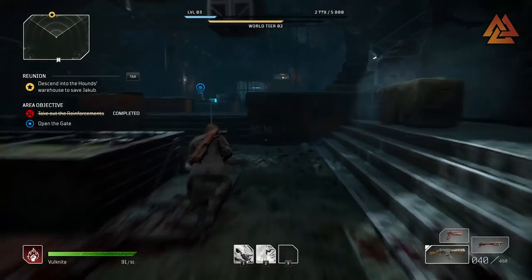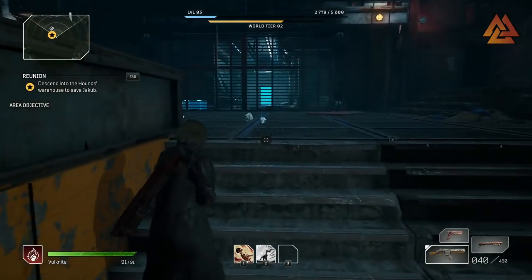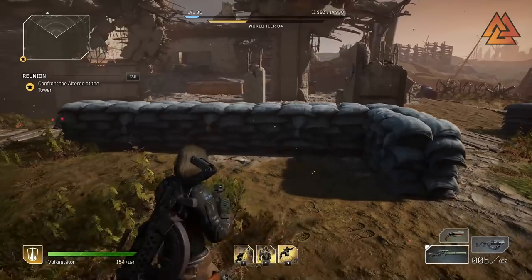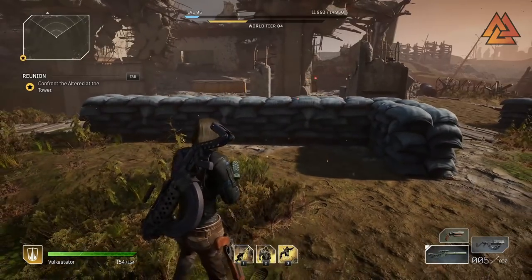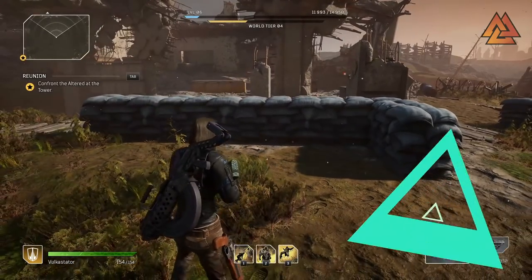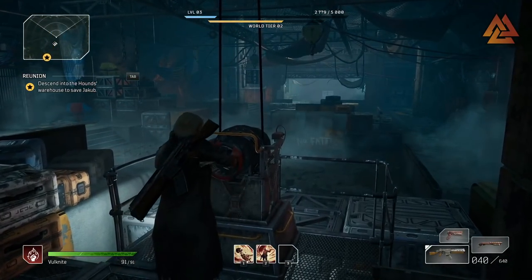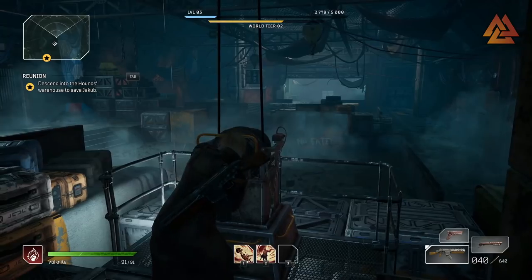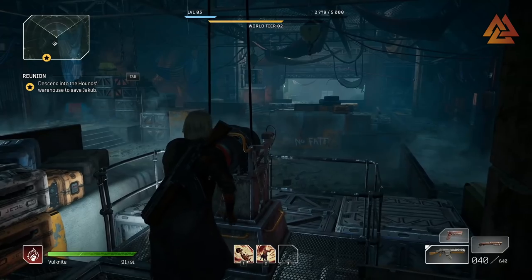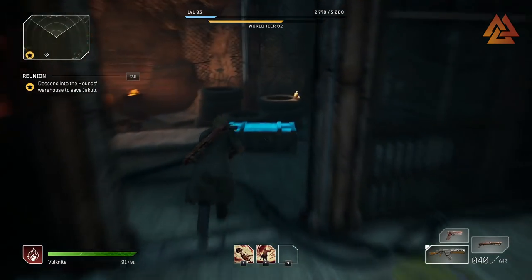The next problem is failure to enter cover after a dodge roll, and this was actually a design decision — it's intentional. Characters need to be at a certain stage of the roll animation in order to enter cover: too early and you'll just roll against cover, too late and you hit the switching delay. It's like threading a needle, and this has caused a lot of frustration. Developers are debating either extending the window where you can enter cover mid-roll, or introducing an animation cancel so you immediately stop rolling and enter cover.